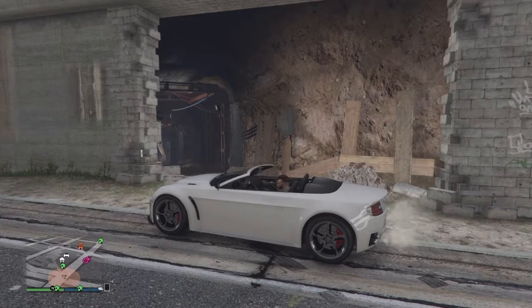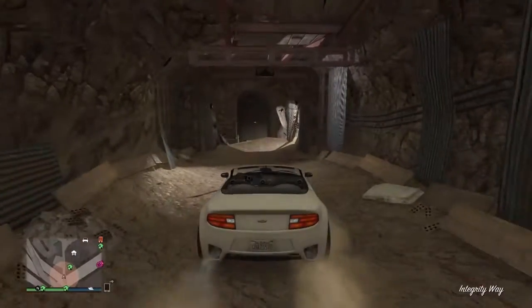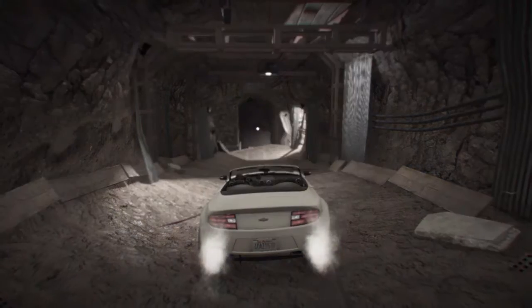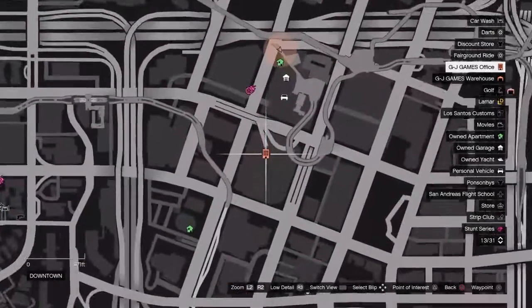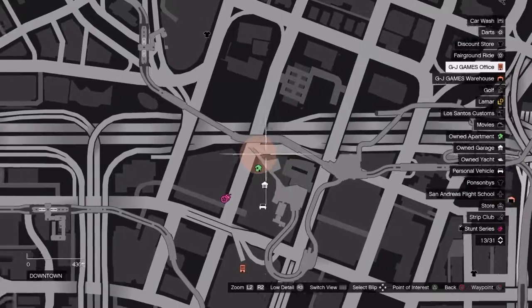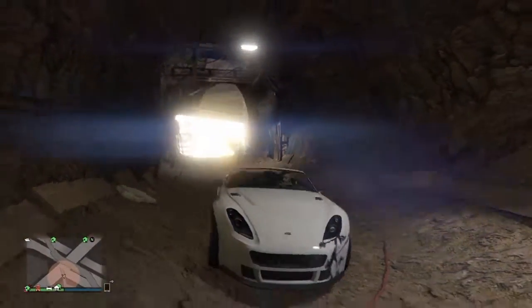Welcome back to GTA Games YouTube channel, or hello if you're new. Today I'm going to show you a glitch — sorry, not an easter egg. It's located near the Maze Bank Tower, on this road where you can go into the wall and into the metro station. Head over there.